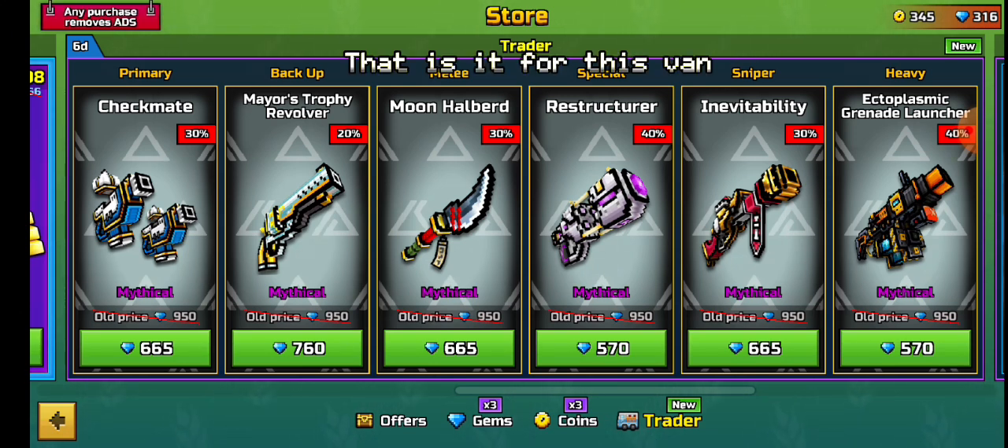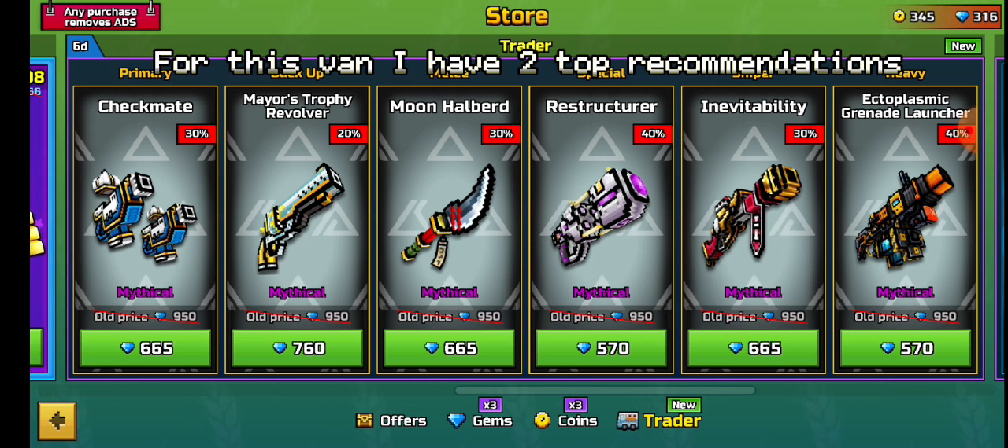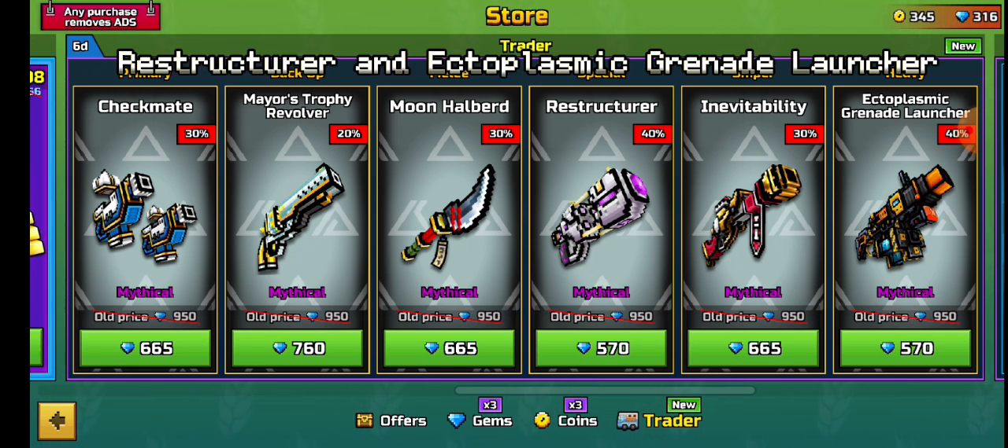That is it for this van. I give it a 5 out of 10. For this van, I have two top recommendations: Restructure and Ectoplasmic grenade launcher.